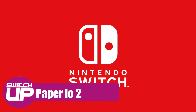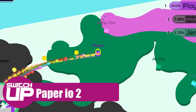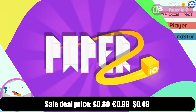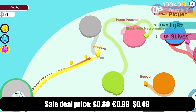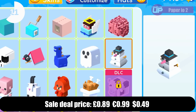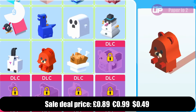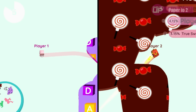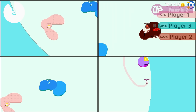You've also got Paper IO 2, which is similar to Hole.io to a degree. This time you're having to draw lines on a piece of paper and mark those pieces as yours. If someone touches the line you are drawing before you get back and connect it, then you'll lose a life or be out. It's one of those fun, quite addictive little games that you can pick up and play for anywhere between five minutes and an hour. For this cheap price, worth picking up.